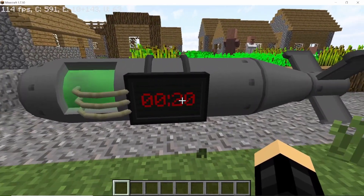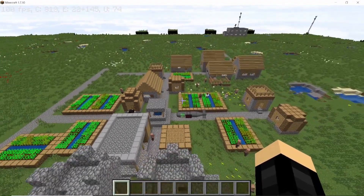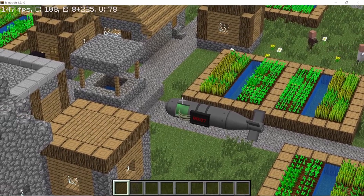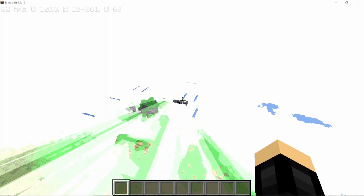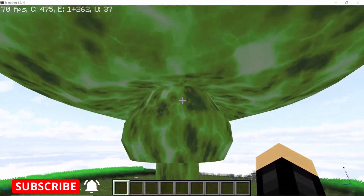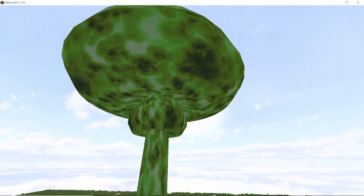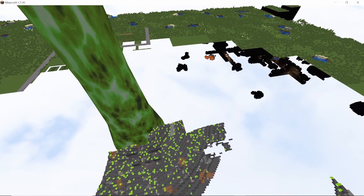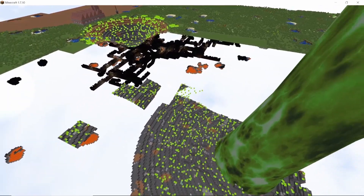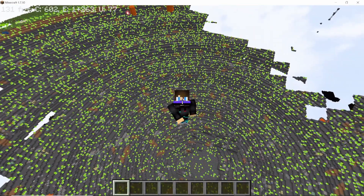The countdown has begun and you can actually see the timer displayed outside the bomb, which is a pretty cool feature. After 30 seconds, the explosion caused by the Balefire Bomb is pretty massive — comparable to the Prototype — and it has spawned balefire across a pretty big area. Skipping past the part where the laptop froze, here you can see the full extent of the damage the Balefire Bomb does, so be careful while using it.